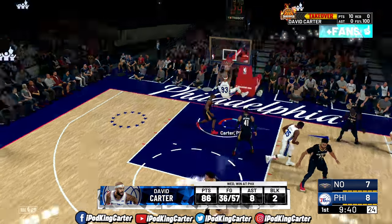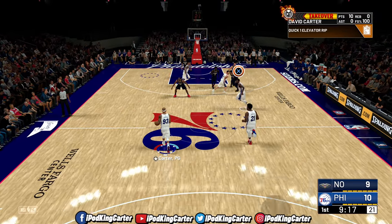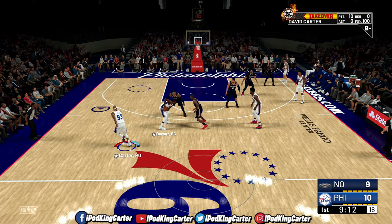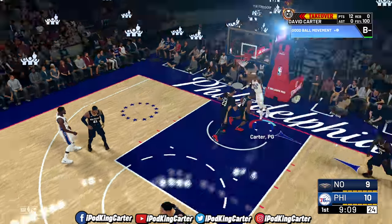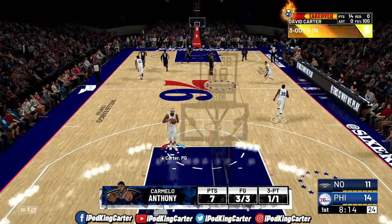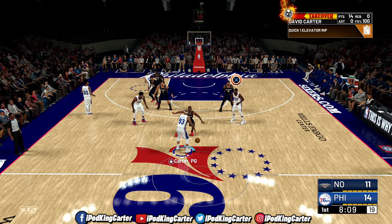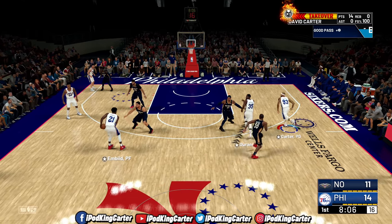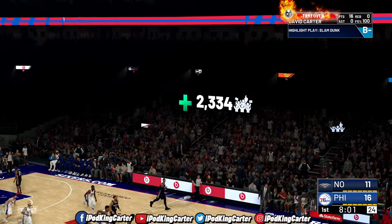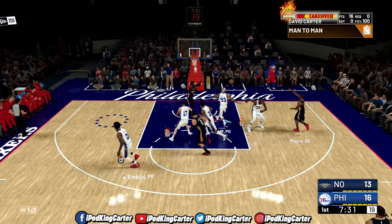Whether you have posterizer on bronze, silver, gold, or Hall of Fame, it doesn't matter — posterizer is beautiful. Even if the double team comes, which is a big thing patch 8 tried to roll out to stop us, this rep method still works. As far as alley-oops go, you'll see a few plays where I call quick one elevator rip and still go for the alley-oop, but alley-oops aren't worth it. The only time alley-oops suit you is when you are in takeover.